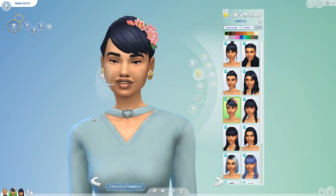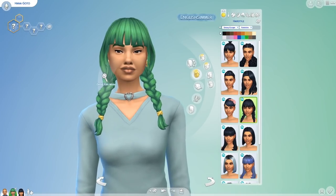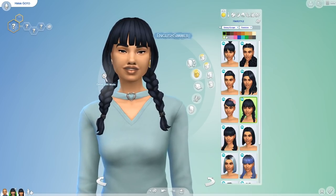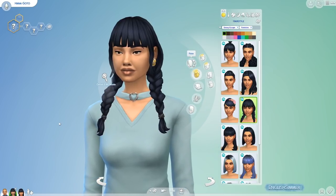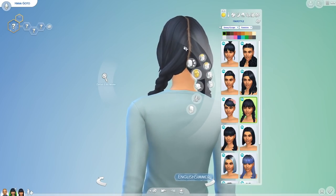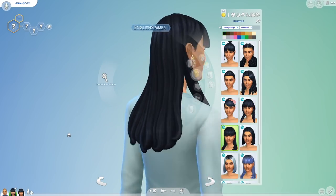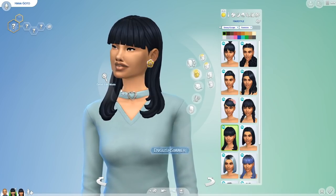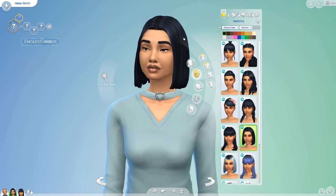Then these hair clips with flowers — I think they're really cute. We have these plaits which I love. I can see so many custom content creators using this fringe as a base for their hairs. I actually think this hair looks like custom content. The parting is super defined — I don't know how I feel about that. Then we have this kind of curled-in style, which reminds me of hairs we already have in the game, although I do like how it's brushed behind the ears.